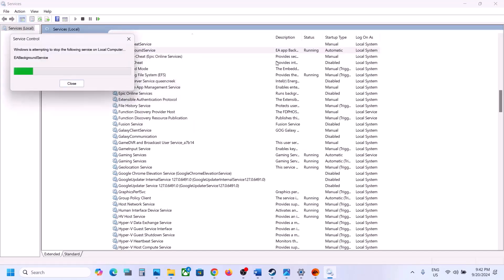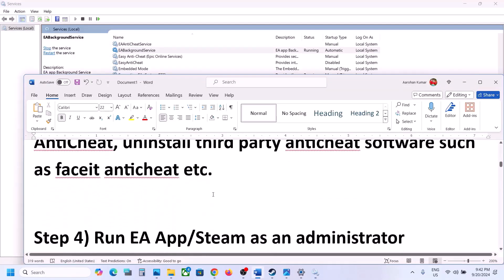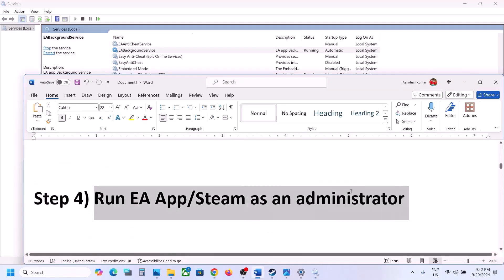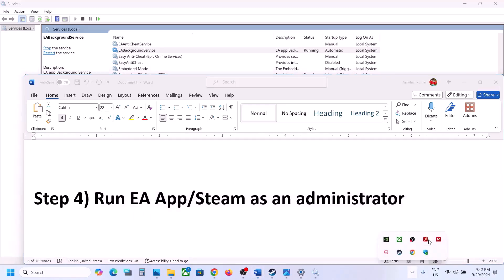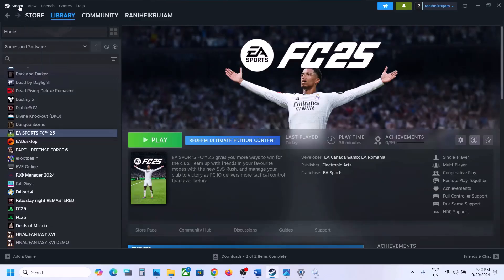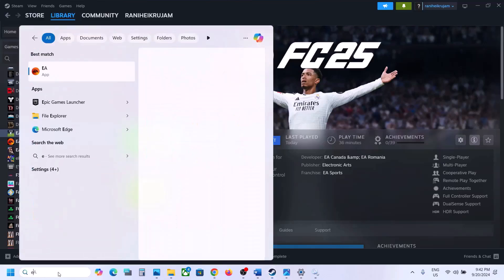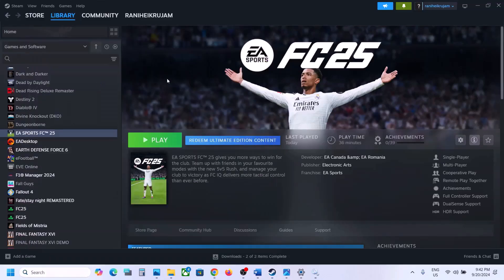The next step is to run EA app or Steam as an administrator. First close EA app if it is open. If you have the game on Steam, close Steam as well. If you have the game on EA app, type 'EA app' in Windows search, right-click on EA app, click 'Run as administrator,' click Yes to allow, and then launch the game from EA app.